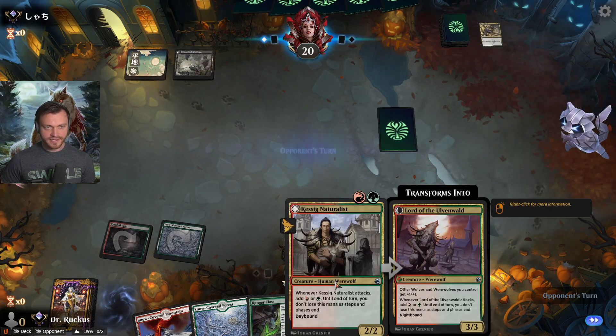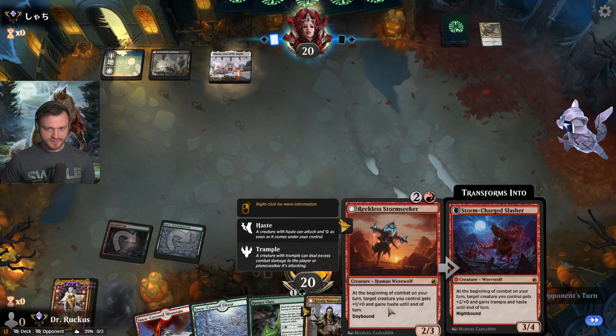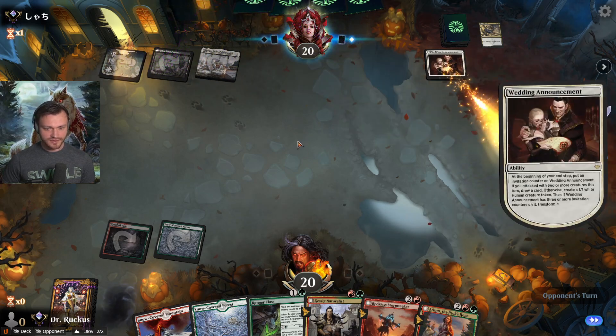Immediate Vanishing Verse — I guess that was a reason to play the Naturalist, but the upside is so high if you hit turn two Pack Leader, turn three Storm Seeker. Wedding Announcement — all right, definitely tokens.